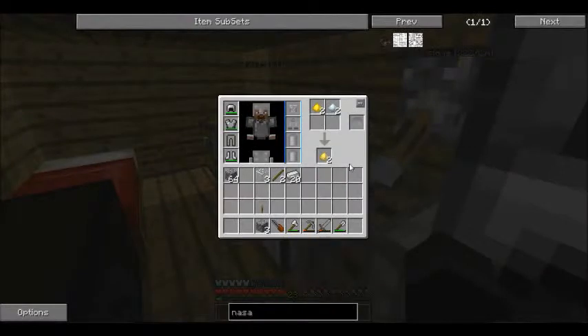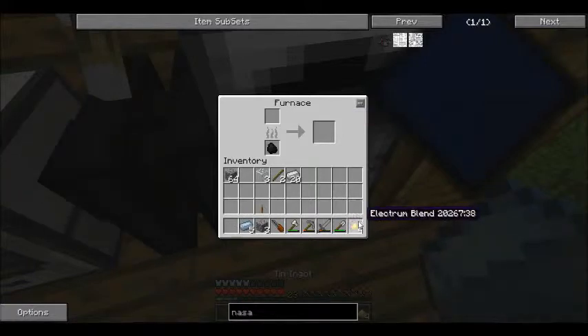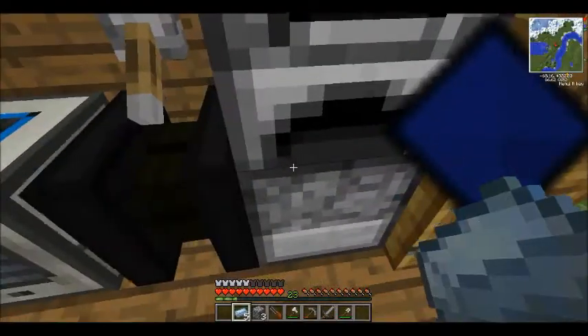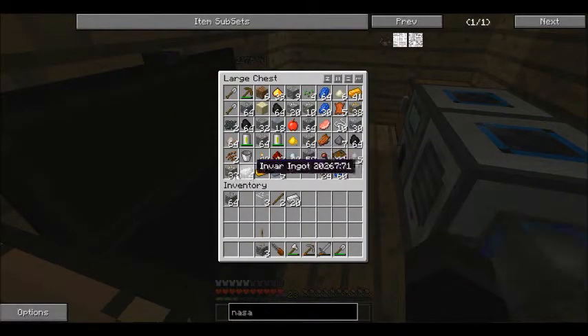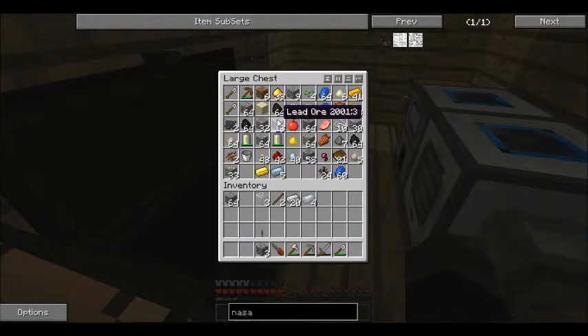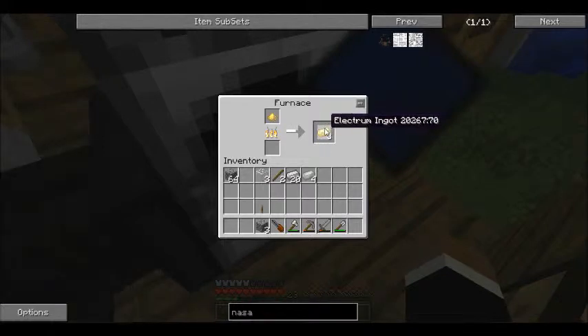We're back and we're starting making the NASA workbench. The first thing we need to do is make an electrum blend because we need electrum ingots — we only need one for now. We have four invar leftover from earlier and we'll need to get the lead going too, so we'll throw them in the pulverizer and grab the electrum ingots.